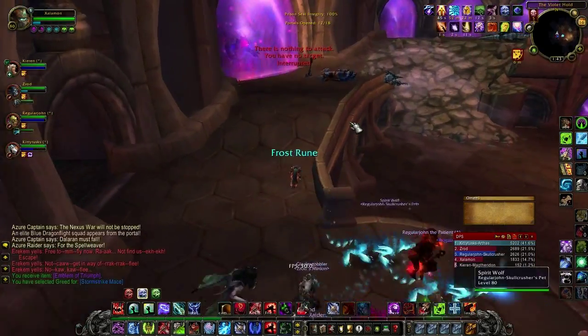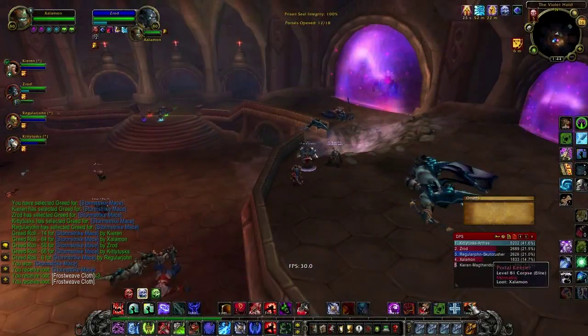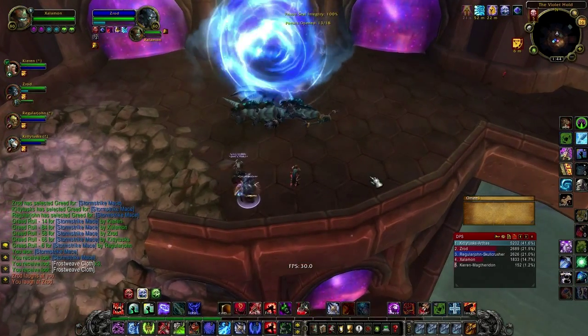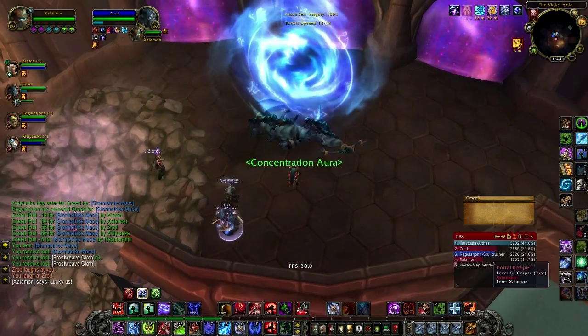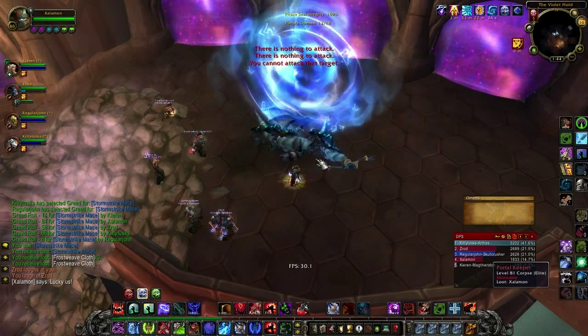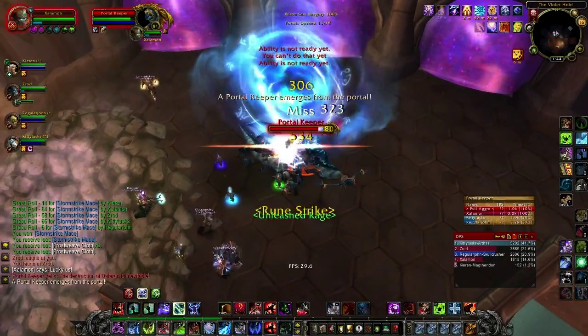Again after a boss I like to go wait in the middle on top of that balcony so you get a good vantage point on any portals that spawn on top or below. Luckily, we get a portal spawning right behind us. Here you're going to see me use Death Chill, and that way I get a quick hard-hitting Obliterate on the single target that pops out of the portal. That's a good way to generate a lot of threat early on.